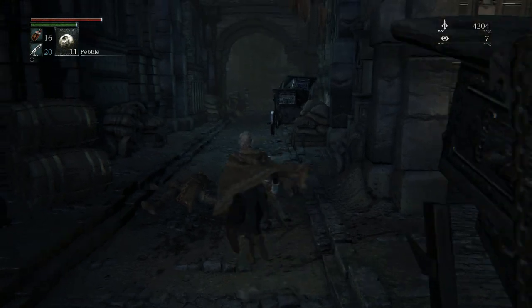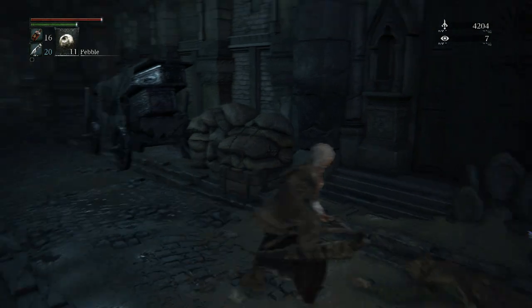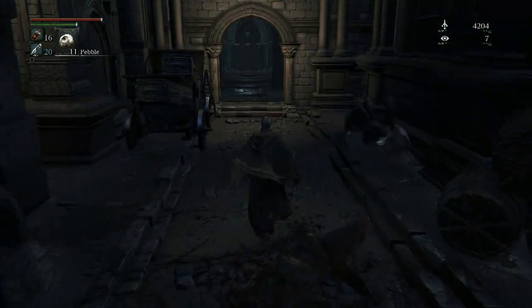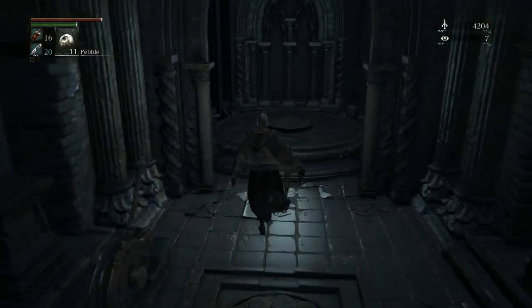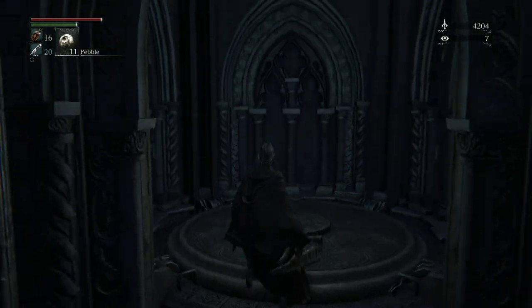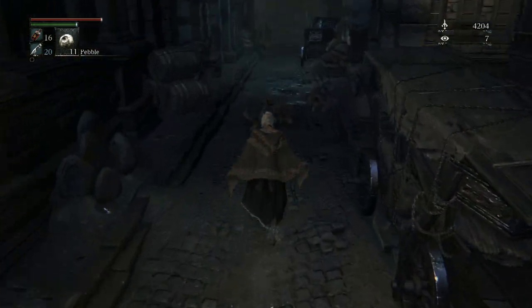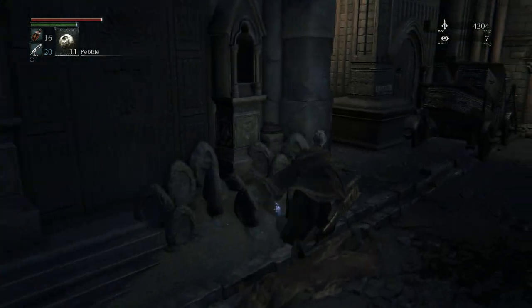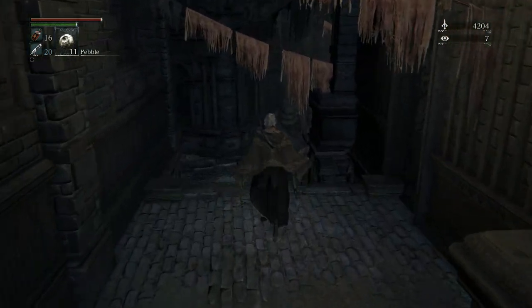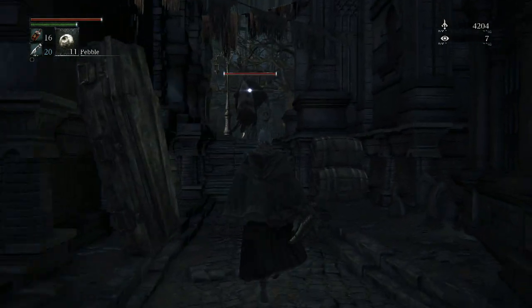Sometimes they'll be all the way in the front, sometimes they'll be around this area, so when you come out you're gonna have to be careful with these two. If you don't want to explore this area, that's fine — you can just move on with the level by taking this elevator all the way up. This is gonna take you back to the Cathedral Ward area, the upper Cathedral Ward area. But I'm gonna explore this area because that's what we do.